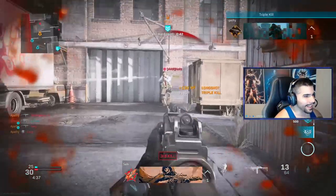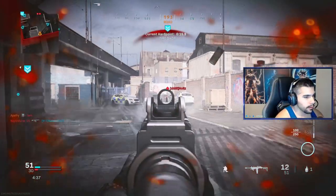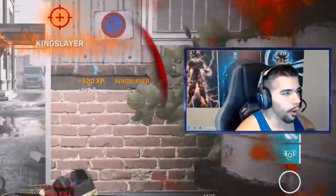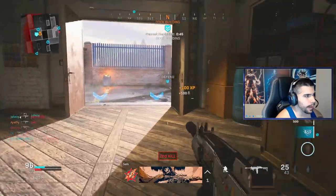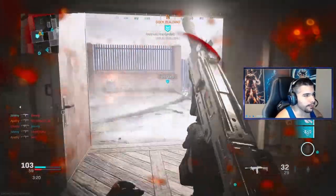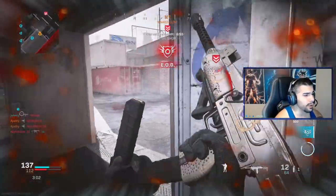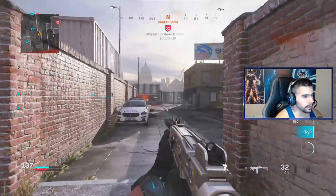Oh my god, I'm absolutely going off! Somebody stop me — I'm gonna kill you off the stack, beam you across the map. Just killed your teammate, throwing a nade — hitting the movement, hitting the movement! Dude the mini Uzi is an absolute shredder. Look at that — even Johnny pulled out the mini Uzi! The movement is so fluid, how do you deal with movement like that? You're just dead. It's like a majestic unicorn.